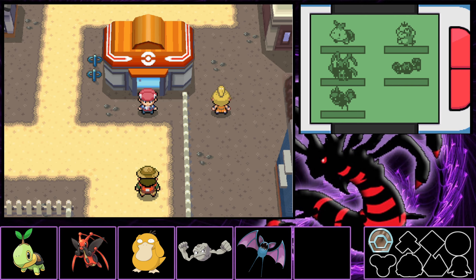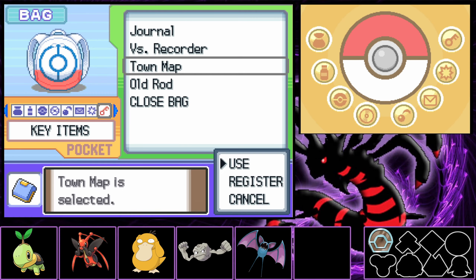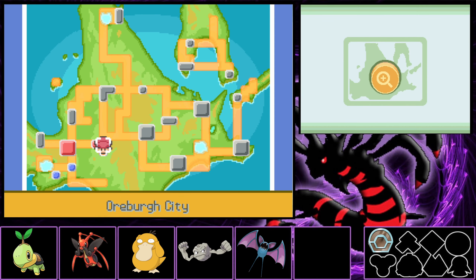Now, if you remember in last episode, we managed to get our first gym badge, the Coal Gym Badge. But what I forgot to do was head on down in the first episode to Route 201 and Lake Verity to get another couple encounters, because we started our Nuzlocke at Route 202. So first things first, I'm going to head down there, get another couple encounters, and then we'll head on up to Floaroma Town.